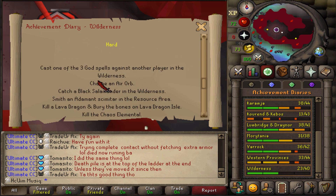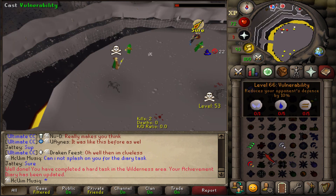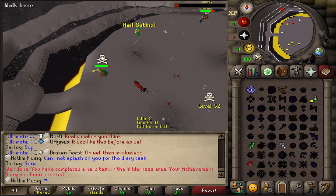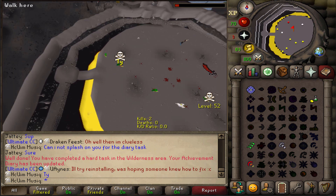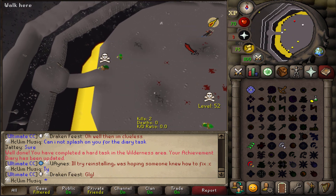The first task on the list is to cast one of the three God spells on another player. Diary task completed! Also 100 Guthix casts done. I kind of ran out of prayer potion though - it seems you need about one full prayer potion for every 100 casts.